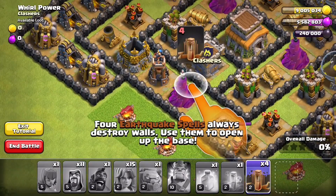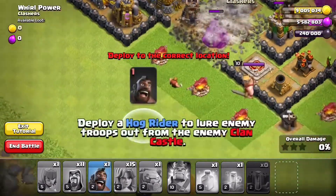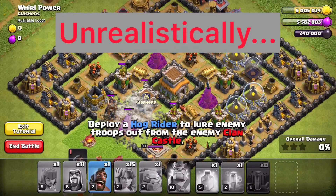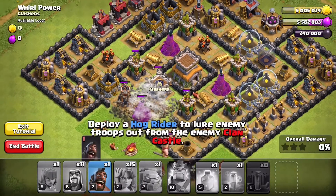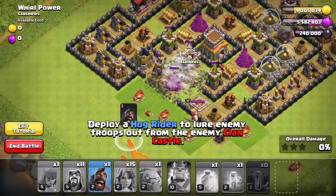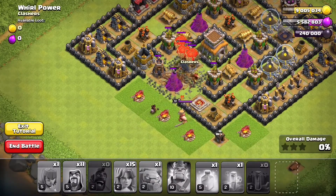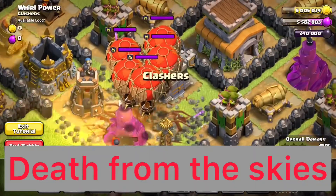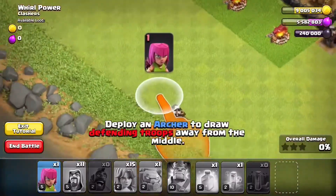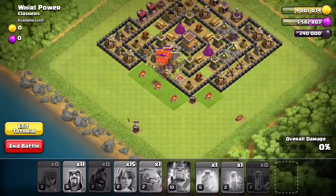This attack opens up by having us throw a bunch of earthquake spells to break open this Town Hall 8 that's conveniently laid out so that Valkyries can destroy it super easily, unlike most Town Hall 8 layouts that are good for war. They tell us to deploy a Hog Rider to lure out the Clan Castle troops, which happens to be a five-pack of balloons. There's a conveniently placed builder hut over here where an archer is able to get the balloons to come over.